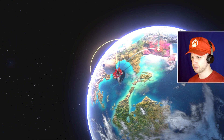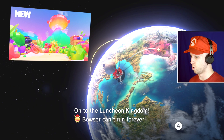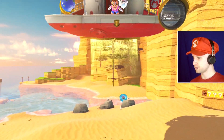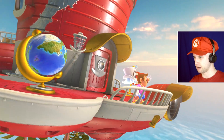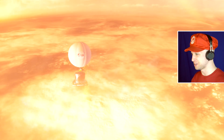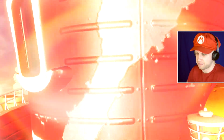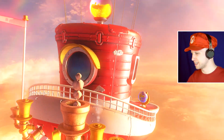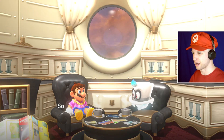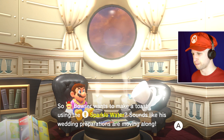Let's just see what we got. Volcanic? Or a Poison level? To the Lunch Kingdom? Whoa! Okay! That looks beautiful — I'm down for that. Like, seriously, that looks great. Because otherwise the trade-off would be that this would just be a shorter episode, which is perfectly fine as well. Bowser wants to make a toast using Sparkle Water — sounds like his wedding preparations are moving along. Seeing as how we've got some time to kill, let's review a useful skill: the Long Jump, where you end up holding one button and then pressing another button.